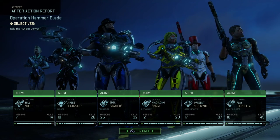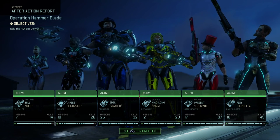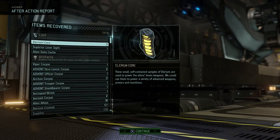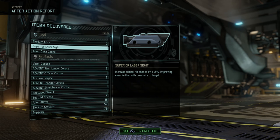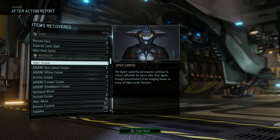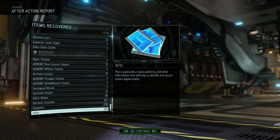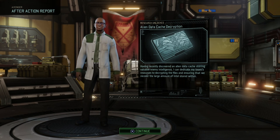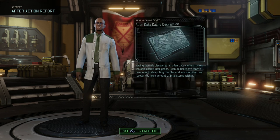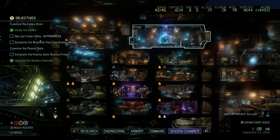Three promotions in the bag. Yang, Jazz, and Vinny are still available for promotions. We're gonna have to include a few rookies to keep leveling up soldiers. Three Illyrium cores — I think we're going to build a few more war suits. Superior laser sight, which is also really good for shotguns, alien data cache, and a lot of wrecks: 91 alloys, 57 crystals, 179 supplies, and 20 intel from Emma's hack. Total intel tally: 78.